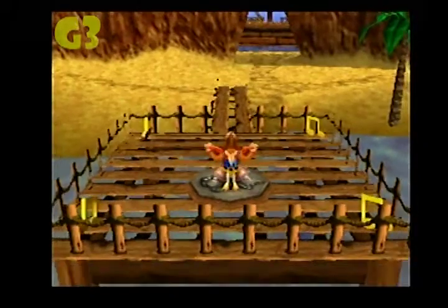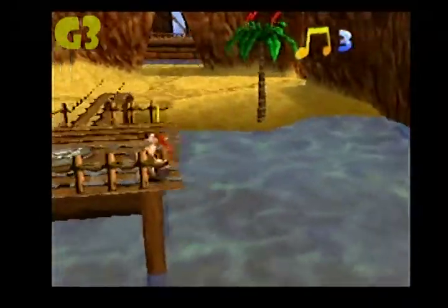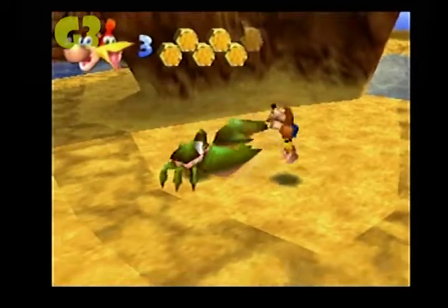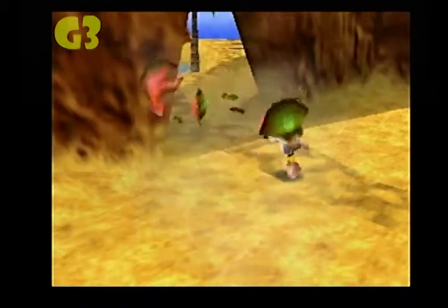Hello everybody, welcome to my part 4 of my Banjo-Kazooie walkthrough. In this video I'm going to be getting every note and the rest of the Jiggies that we need. Also Mumbo Tokens, and we got here by a crab.